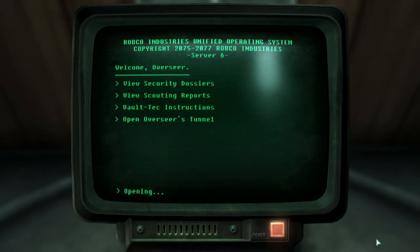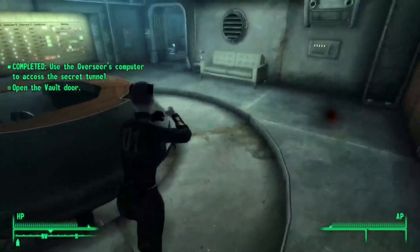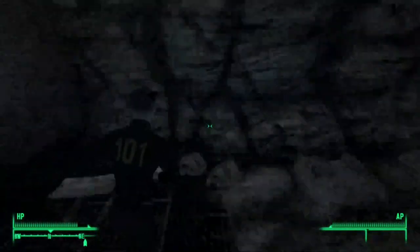Reaching the overseer's room, I ran around for a while judging the guard who followed me there. Eventually getting the escape passage open, I dived in and ran straight out of the vault.